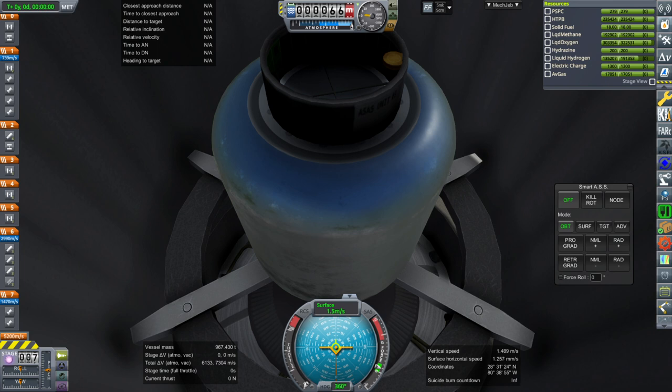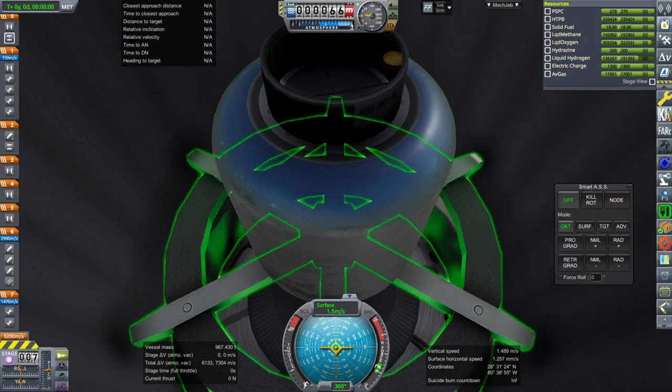But I couldn't resist, especially after I saw people asking Tory Bruno — the head of ULA — about additional configurations for Vulcan, and they just weren't satisfied with the obnoxiousness of having a three-core Vulcan Heavy. He has that model in his office, and that's enough for me. But they wanted more. Well, allow me to give you more.